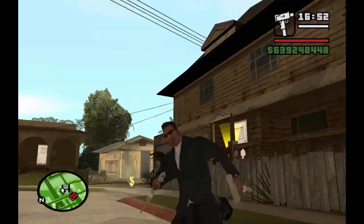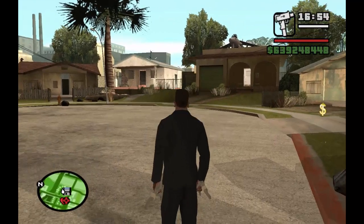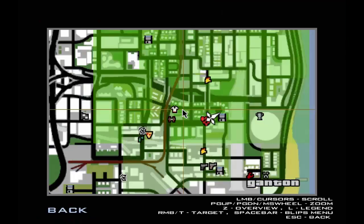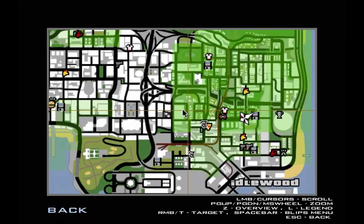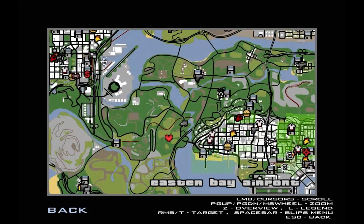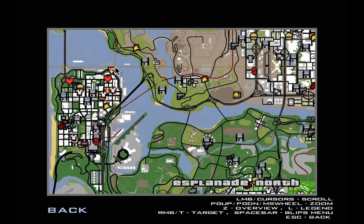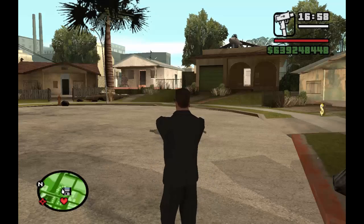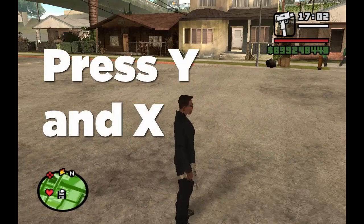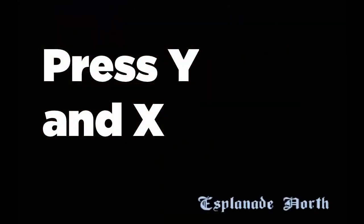Here we go. Here we are in Grove Street. So we're going to check out — first, you want to go to your mini map. Let's say that we want to go far, far away for, I don't know, for a pizza or something. I love pizza. So let's get some pizza. What you want to do when you put out your marker, you want to press Y and then X.